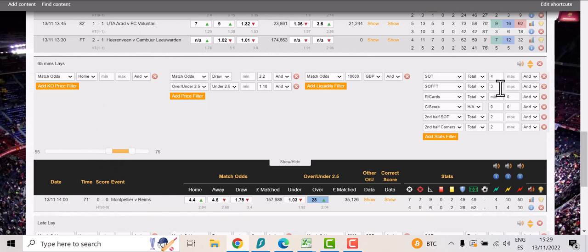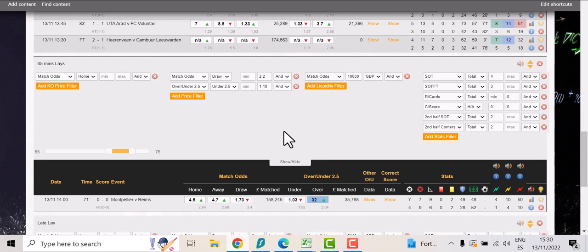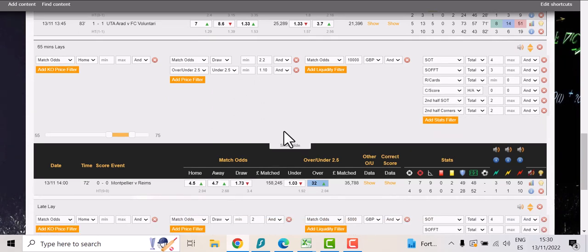I'm looking for games between 55 and 75 minutes, at least a minimum of four shots on target, at least a minimum of three shots off target, no red cards, game has to be nil-nil, and in the second half I want at least two shots on target and at least two corners. Liquidity on the match odds 10,000 pounds. The prices that have to come up: a maximum of 1.1 for the under two and a half goals, and the draw should be no higher than 2.2. This is the criteria — if I get it to my phone I then look at it a little closer.